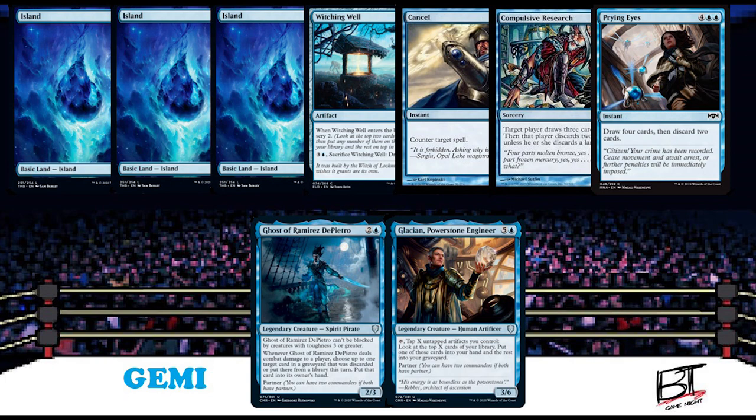First, in this corner, with an opening hand of three islands, Witching Well, Cancel, Compulsive Research, Prying Eyes, and his mono-blue partner-style commanders, Ghost of Ramirez de Pietro and Glacian Powerstone Engineer — he is the Unpredictable, Jimmy.